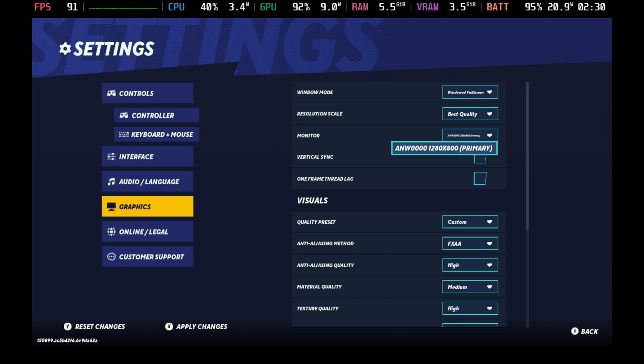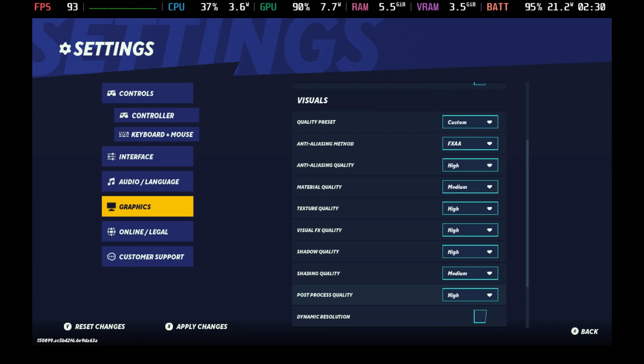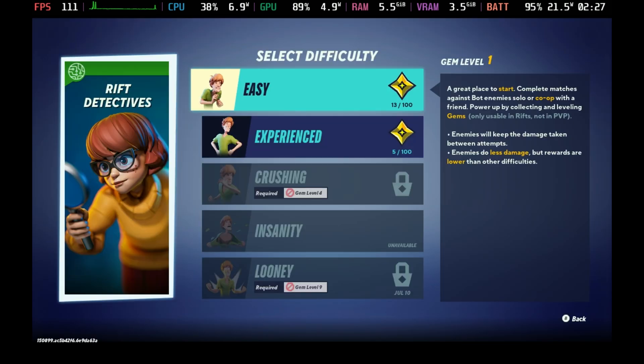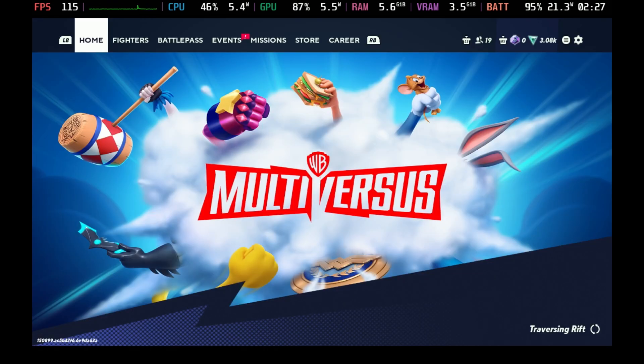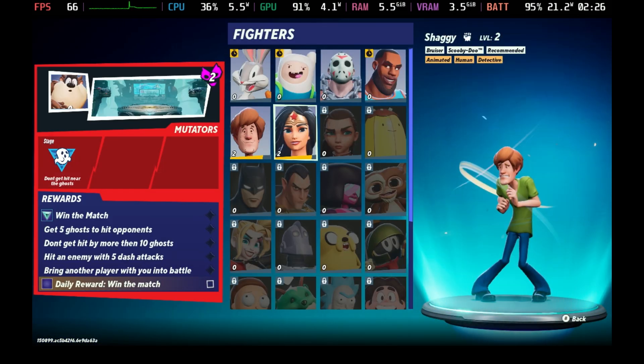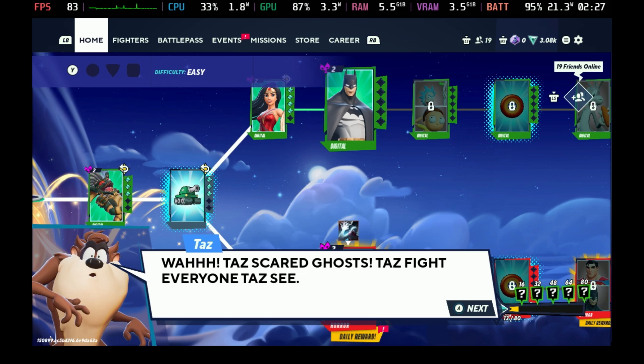With the default settings, V-Sync off, anti-aliasing at FXAA, and just dropping down the material quality to medium and the shading quality, leaving everything else pretty much as it is out of the box — on the LCD you will get a solid 60 frames per second. I do recommend that even on the OLED you cap this to 60 frames per second to give it a more stable experience and bring down that wattage.